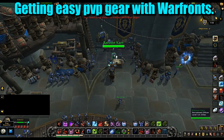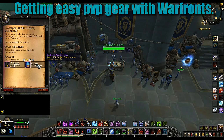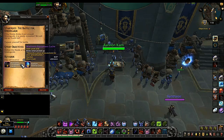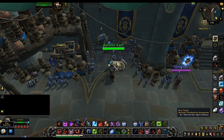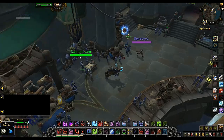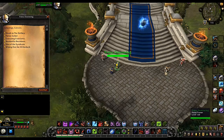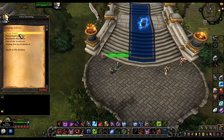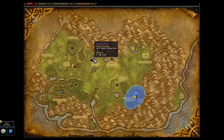War Fronts are another way to gear up quickly. Once they open, you can obtain a quest from an NPC that rewards a nice amount of Azerite power as well as a 370 item level piece of gear. When you win the war front you also get a piece of gear, and after it ends another NPC offers quests rewarding even more gear. There's also a world boss inside the war front that drops gear if you're lucky.